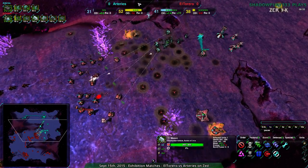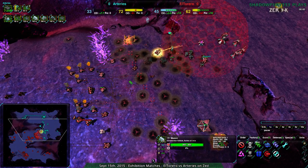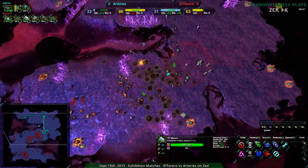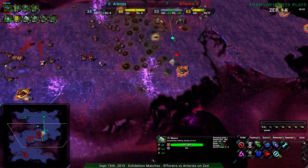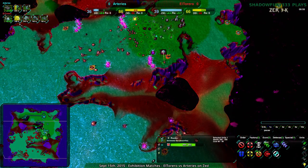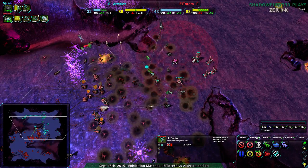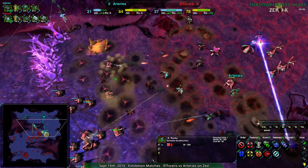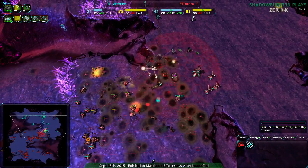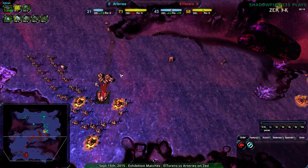El Torreiro is moving fairly slowly, so Arteries may still have had a chance — but that window of opportunity is rapidly closing, pretty much closed already. The Glaives could get along the back ramp but that's nowhere near as powerful. El Torreiro just has a more powerful force. Arteries' early accessing did not help them at all — that metal could have gone to Glaives that ran roughshod over El Torreiro's base. But El Torreiro is doing fine.